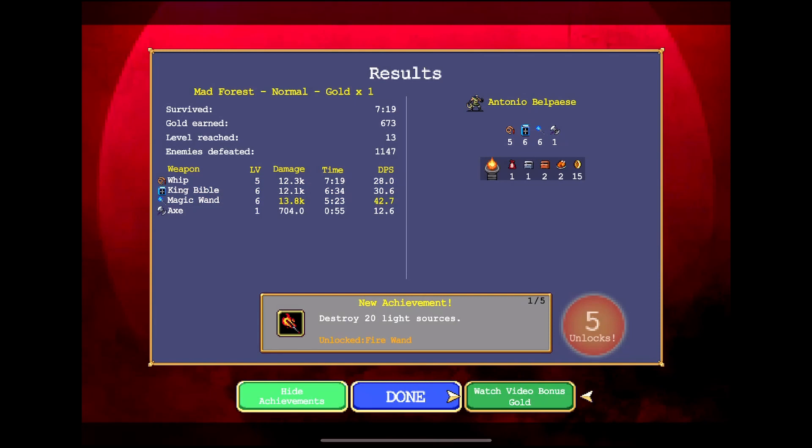New achievement — destroy 20 light sources. We got five unlocks as well. We unlocked the Bracer by getting the King Bible to level four. Reach level 10 to get the crown — so we got the crown now. Reach level five for some wings, which I think is the dove that carpet bombs things. Survive a minute to get the heart. Destroy 20 light sources — so we got the fire wand, which is another good wand.